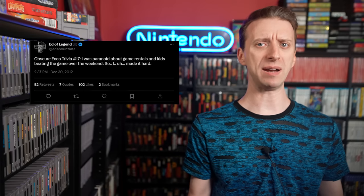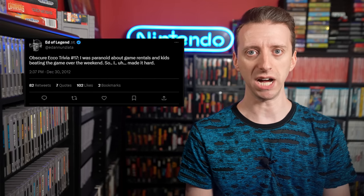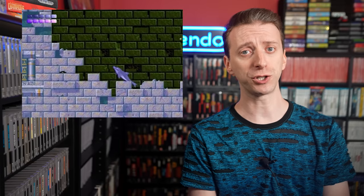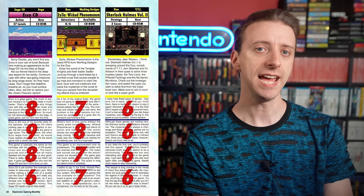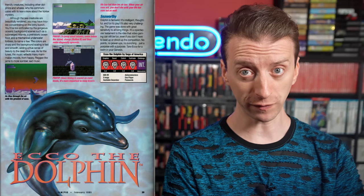One of the developers of Ecco the Dolphin, Ed Enziata, made a tweet in 2012 stating plainly: 'I was paranoid about game rentals and kids beating the game over the weekend, so I made it hard.' That you did, Ed. That was about the Sega Genesis version, and we're talking about the Sega CD port. The CD version has several new levels not in the original game, some enemies are slightly easier to avoid, and if you die you can restart at checkpoints instead of having to start the entire level over. And of course, CD quality music and improved audio. Reviewers were just as enthusiastic about it — Electronic Gaming Monthly gave it really high scores, except for one guy pointing out it's barely an upgrade over a great cartridge. GamePro gave the Genesis original perfect scores, then gave the Sega CD version slightly less for some reason.